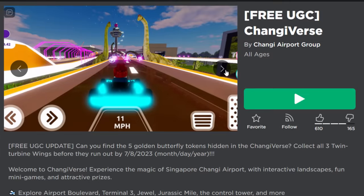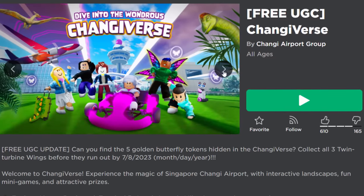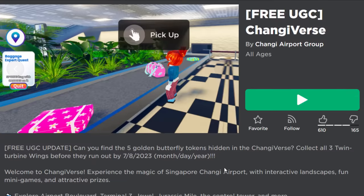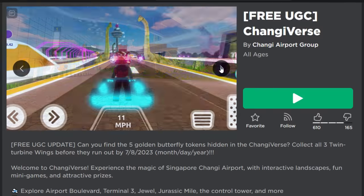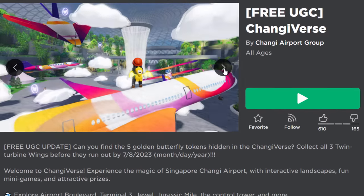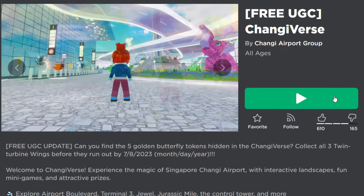This is the event game we're playing — free UGC Changiverse. Apparently this game is based off an airport inside of Singapore, which is unique. We're going to do a scavenger hunt to find butterfly tokens, and the golden butterfly tokens are what give you the items. So let's go and join the server and get hunting.